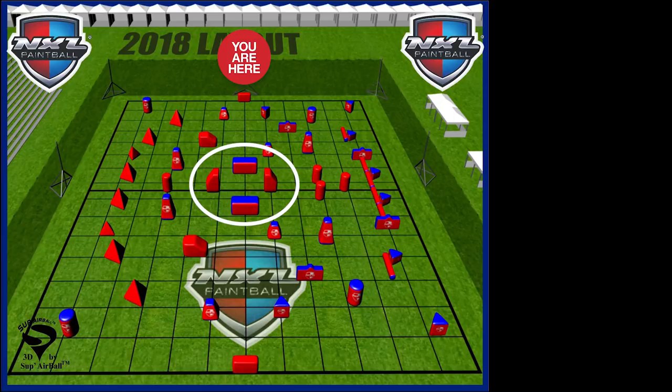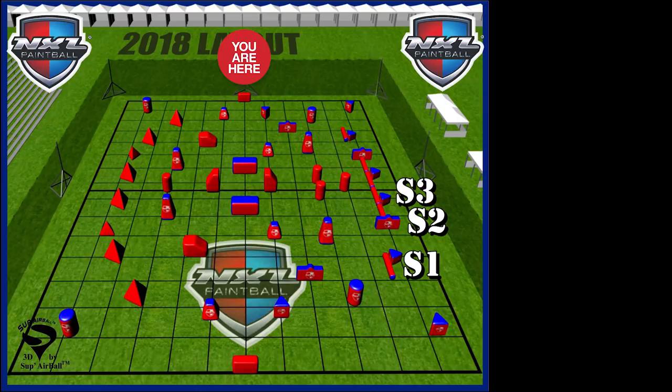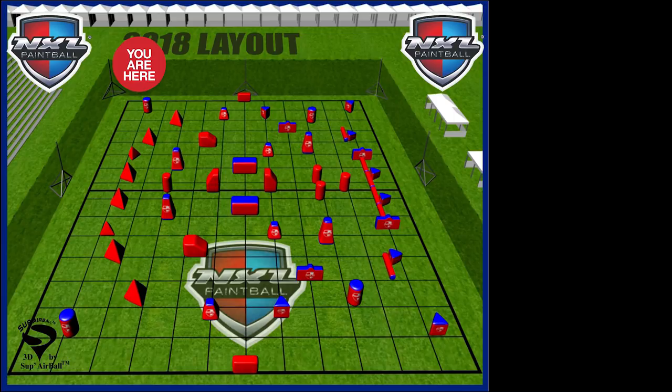Before I close out, I know a couple of you are going to ask: what happens if they get over into our side of the snake? You just continue on — you've got your S1, S2, S3. If they pass that 50 yard line into your snake, that would be an S4 or S5, or just simply yell 'they're on our side of the snake.' One last thing — when someone out there yells 'John, he's in my mirror,' that means he is directly in the bunker all the way across the field — the same exact bunker you're in, just on their side of the field.